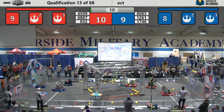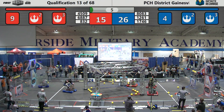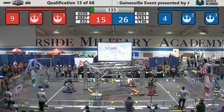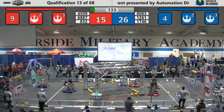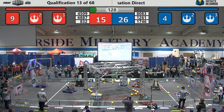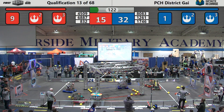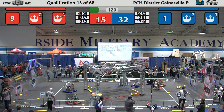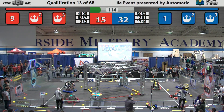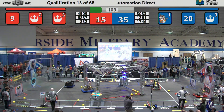Immediately the Blue Alliance and the Red Alliance start shooting their power cells at the upper ports. Two Blue Alliance robots off the initiation line, three Red Alliance robots off of theirs. Otto sends three power cells into the upper port right away. Blue Alliance has only one more power cell before they finish the stage. That'll do it — Blue Alliance moves on to stage two.